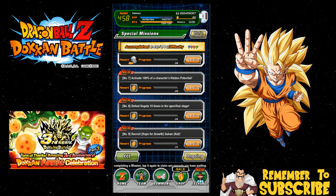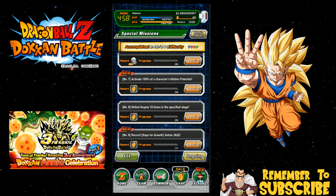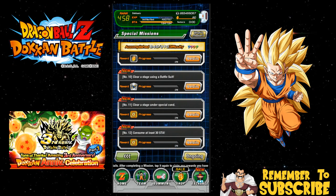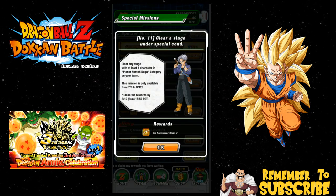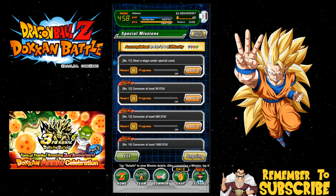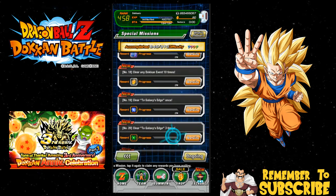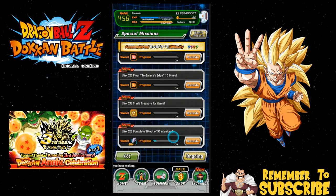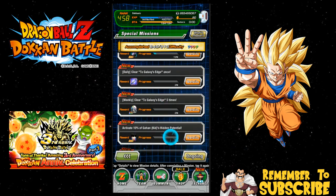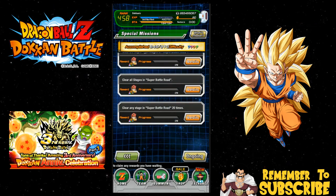Dokkan awaken a character — I should be able to do that with some of my SRs. Activate 100% of a character's hidden potential — that's going to be for Gohan. Defeat Vegeta 10 times on the fierce battle event. Recruit 'Hope of Growth' Gohan Kid — just get him. Clear a stage using a battle suit on one of the Gohan stages. Special condition: have at least one character in the Planet Namek saga category on your team — just bring Piccolo. Consume 30, 500, 1000 stamina, clear any Dokkan event. There are 20 out of 33 missions total, just a massive amount of rewards.